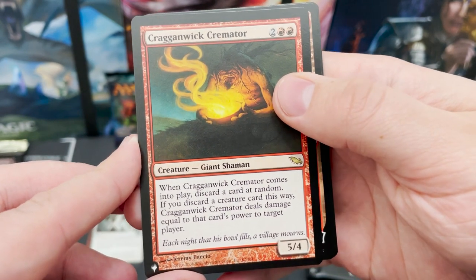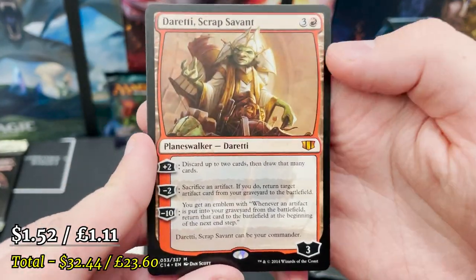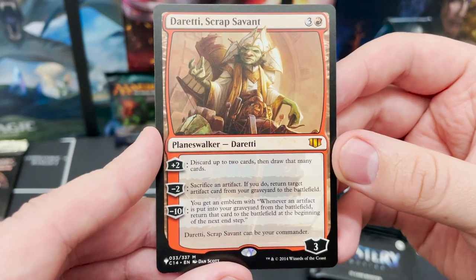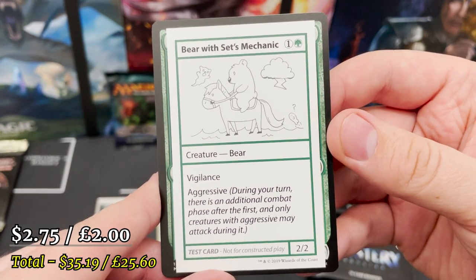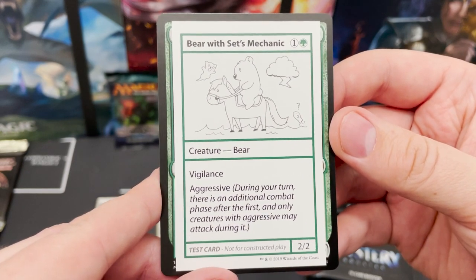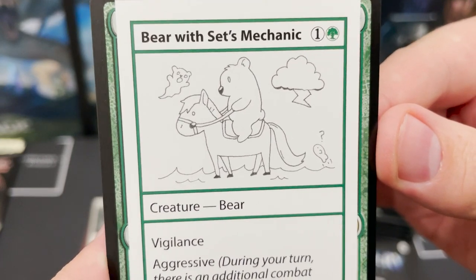Got a card — damage equals that card's power to target player — and Scrap Servant. We've got back-to-back mythics! That is stuff you love to see. It can even be a commander from Commander 14. A bear with the set's mechanic — Vigilant, Aggressive. During your turn there's an additional combat phase, but only creatures with Aggressive may attack.